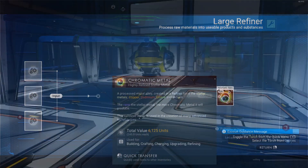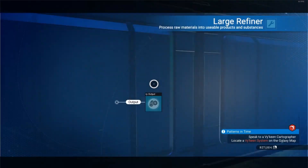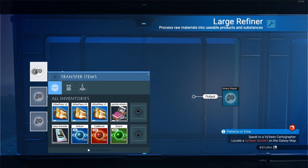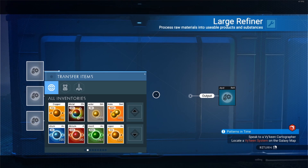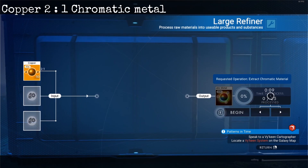So let's start with Chromatic Metal, which is used for many things. Chromatic Metal can be crafted using Copper and any refiner, be it the personal refiner, small, medium or large refiner that you can build. Two Copper gives you one Chromatic Metal.